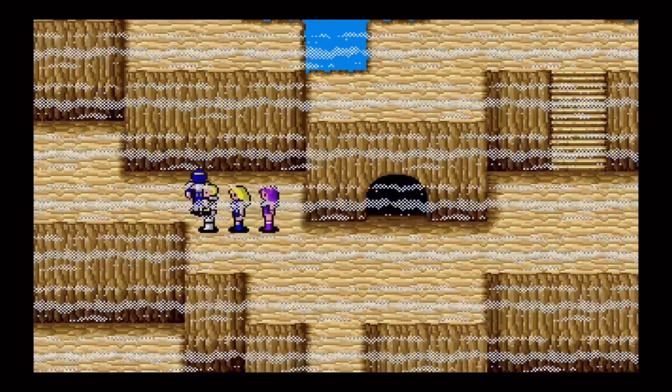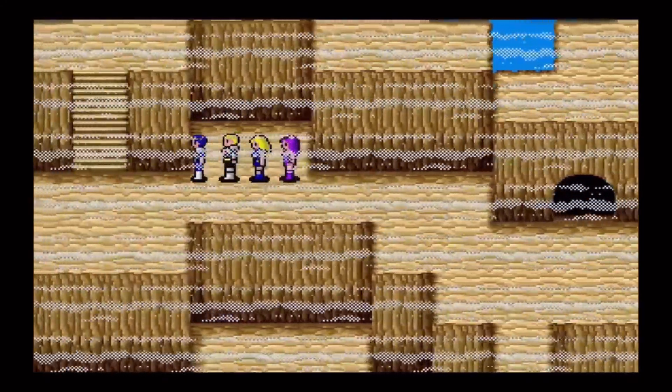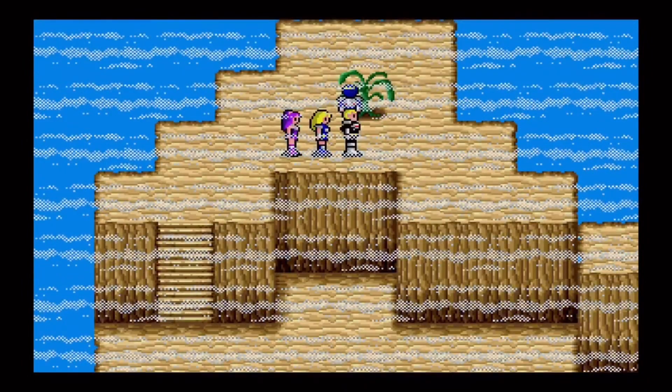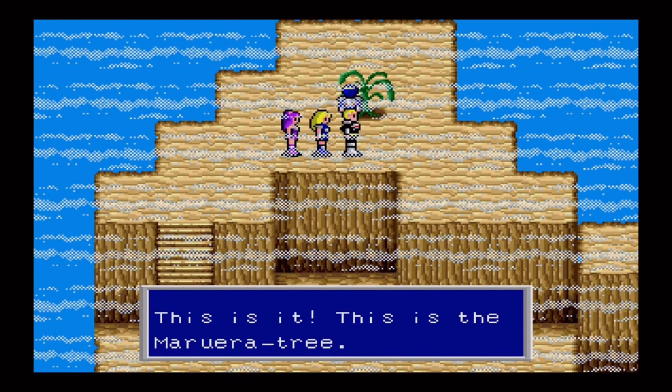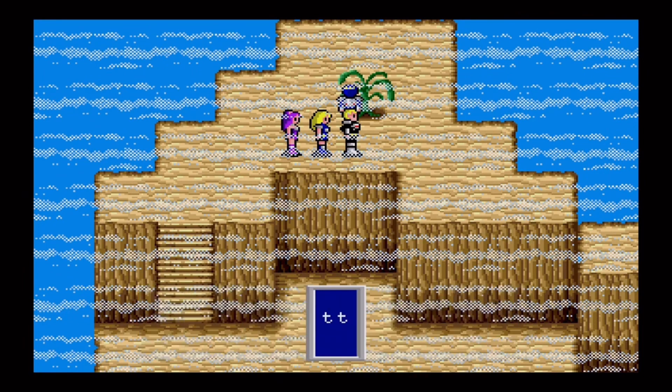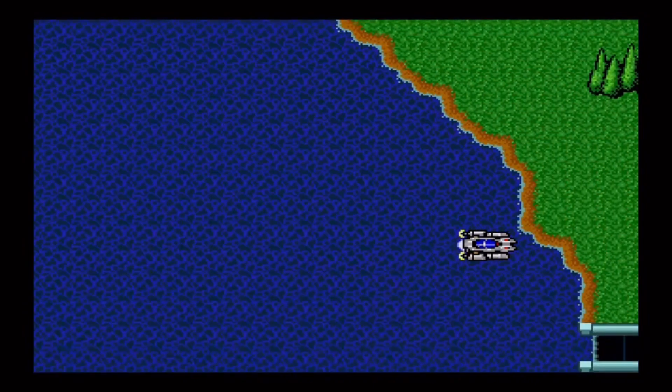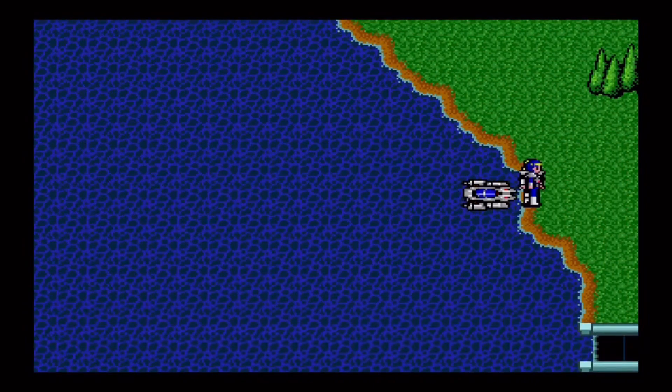And boom, inside. We want to go left from here, up, and I think it's this tree. I don't know if you guys remember why we came here — this is it, this is the more tree. We got the leaf for it, now we need to go back to the professor. So let's do that real quick. Yeah, it is a maze in there, but luckily I've walked through and gone through there before, so it's fine.